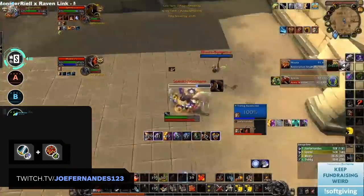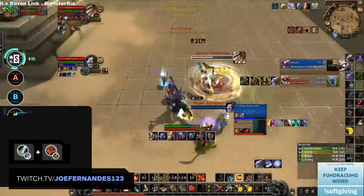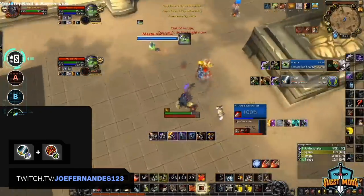Combining this strong damage output, tankiness, and great toolkit, you have yourself an absolute powerhouse in 2v2. Warriors are best played combined with a Resto Shaman, who is also very tanky, but they also go well with Resto Druids and Holy Paladins.